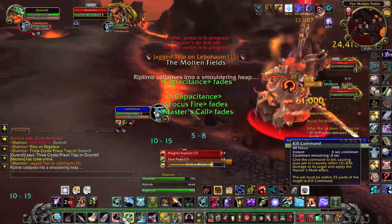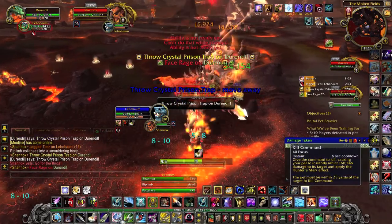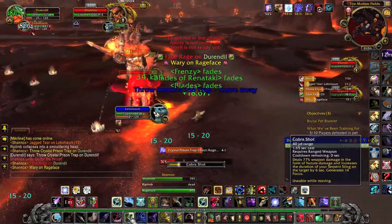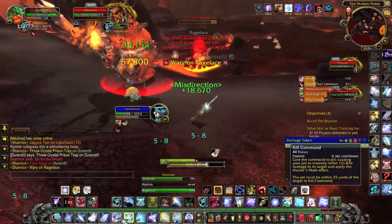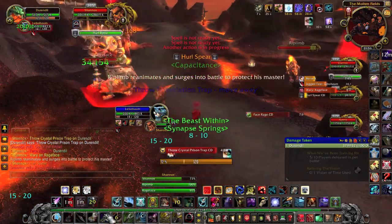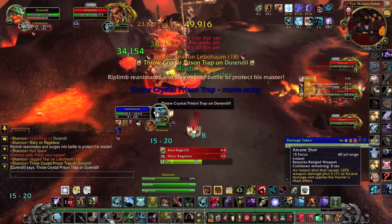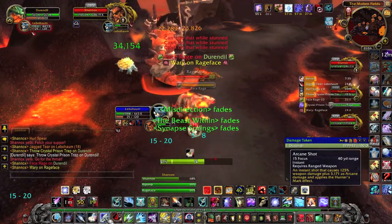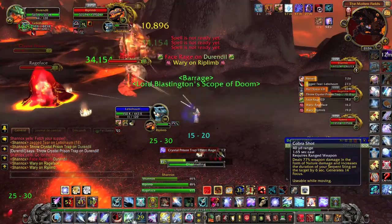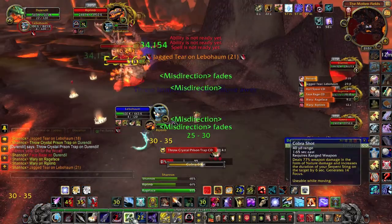The second possibility is to make use of the traps. Shannox will throw fire traps and crystal traps at you. Both need to be avoided. However, if you stand near a crystal prison trap when Rageface jumps on you to do his Face Rage, he will be trapped and it will interrupt his spell. Be careful: whenever a dog steps on a trap, he becomes immune to all traps for about 20 seconds.